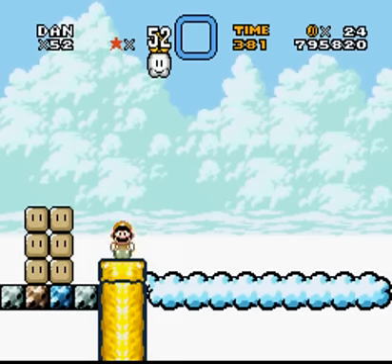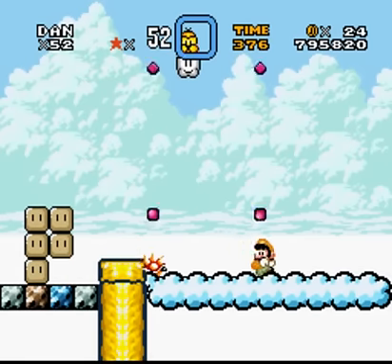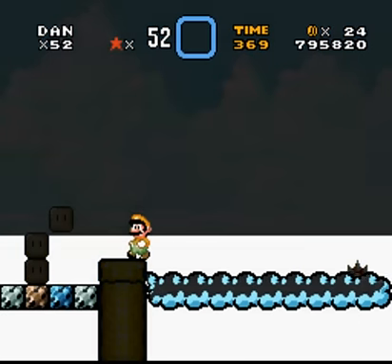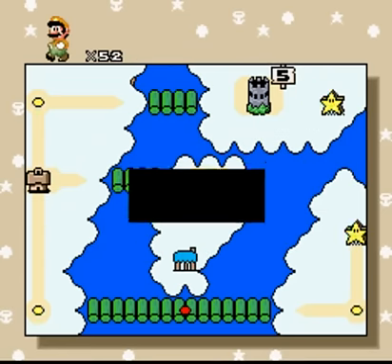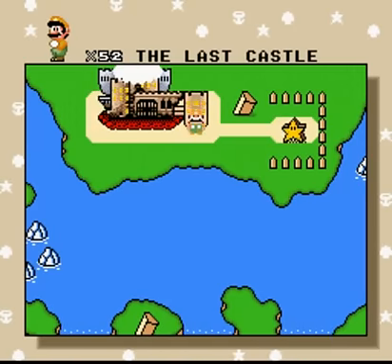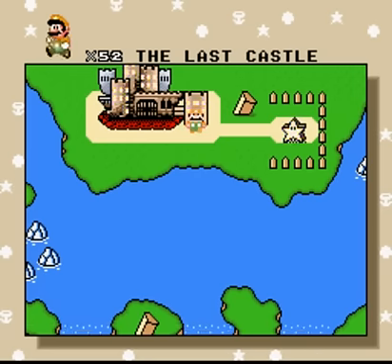And here's our enemy — oh, Lakitu. He's pretty easy. Way easy. That's it. Good time to save state. Last episode we'll tackle the last castle. Alright guys, I hope you enjoyed the episode.